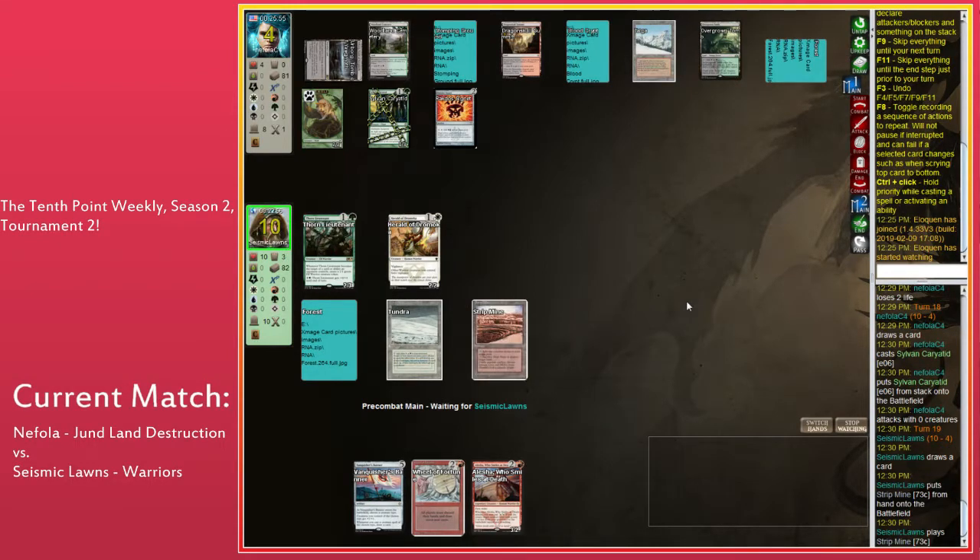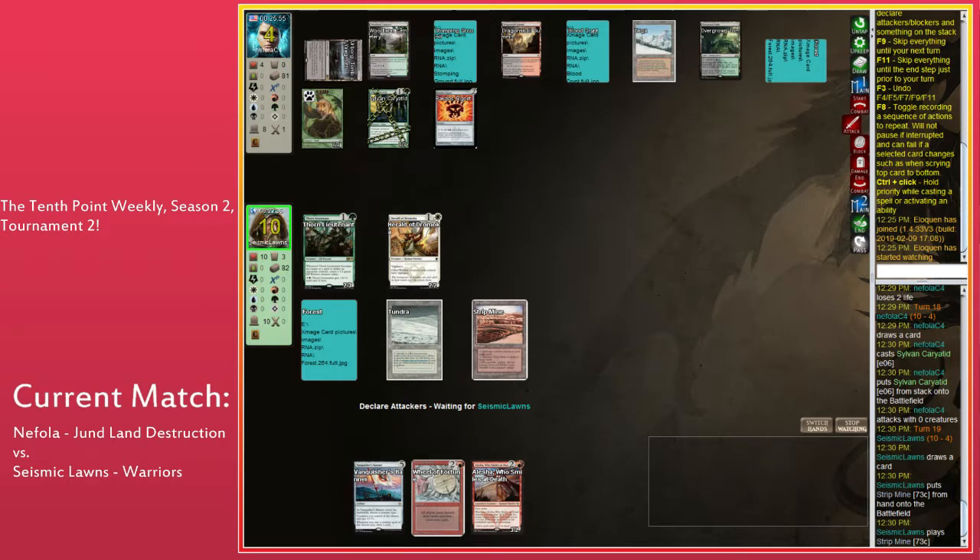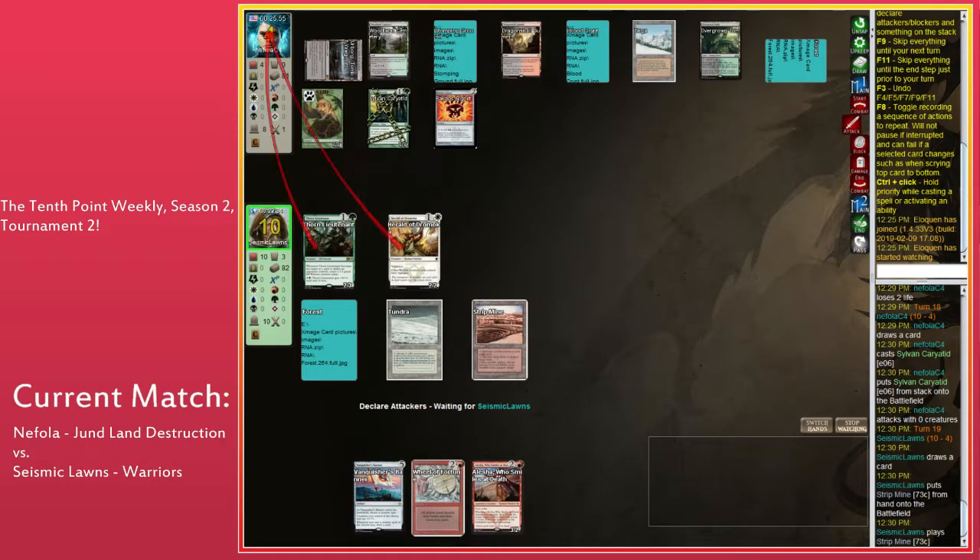The Savanna died and Seismic Lons drew a Tundra. Strip Mine is a pretty poor target — it's a dual land. Speaking of dual lands, I'm now the owner of a Volcanic Island. Congratulations! That's the most expensive land in Magic, I think — after maybe Tabernacle. Actually Underground Sea is more expensive — Underground Seas are like 800 bucks.